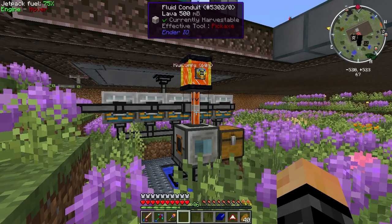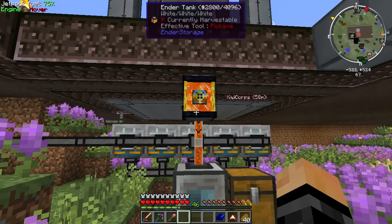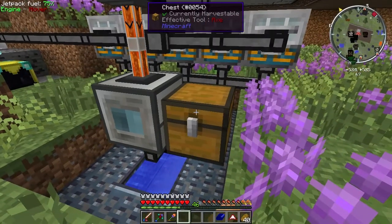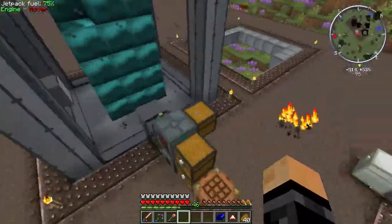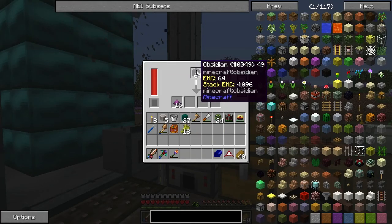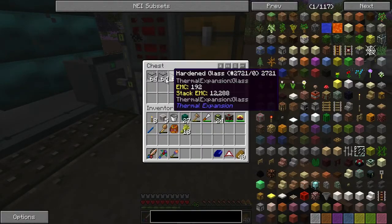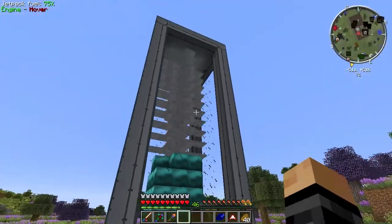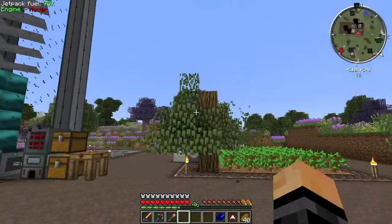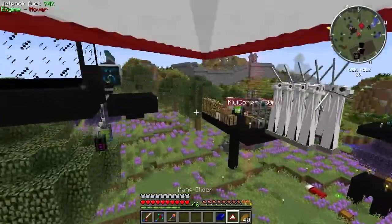I need to give a big shout out to Dolomeister on the server because he created a community setup where lava is produced for anyone who wants it via an endertank. I've been using that lava to create obsidian with an igneous extruder, putting the obsidian into a SAG mill to produce pulverized obsidian, then putting lead in an induction smelter to create hardened glass, which I used to create the turbine glass. Big shoutout to Dolin - link in the description.